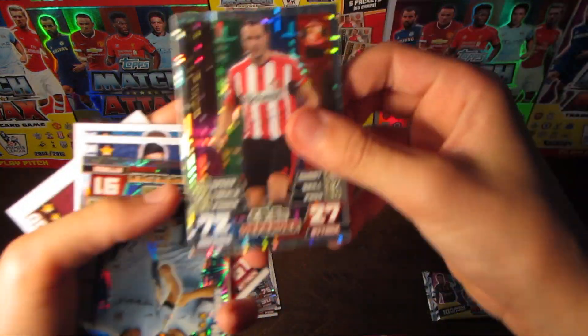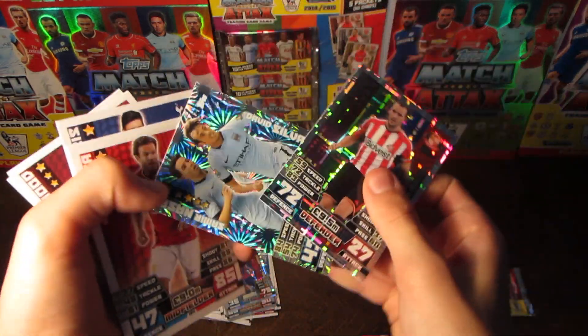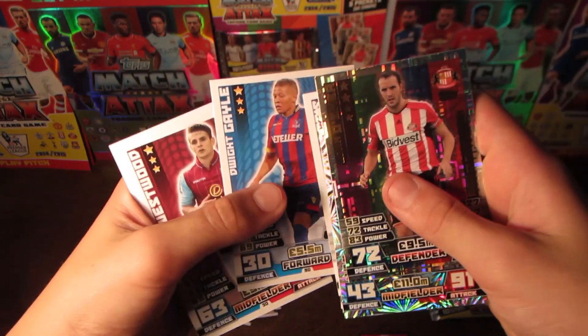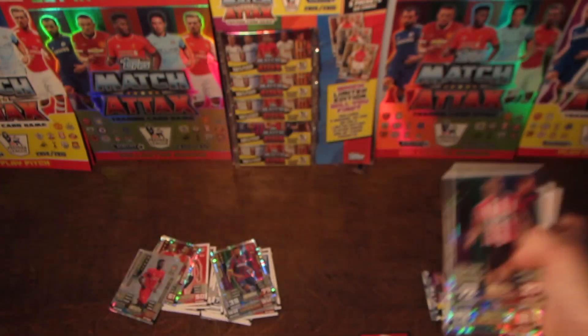We pull John O'Shea, Samir Nasri, David Silva, Juan Mata, Dawson, Milner, Hugo Lloris, Gail, Westwood, Bojan, and Sissoko.